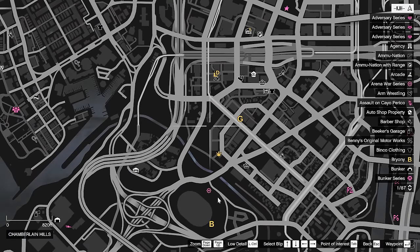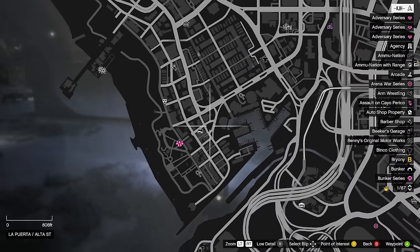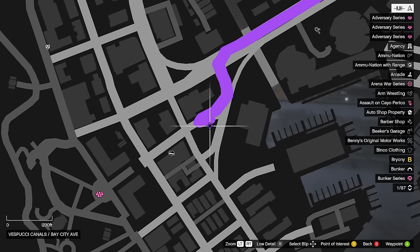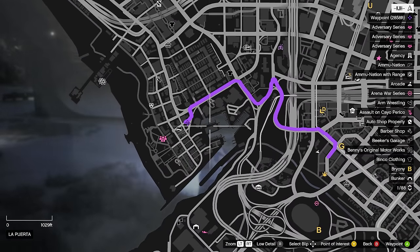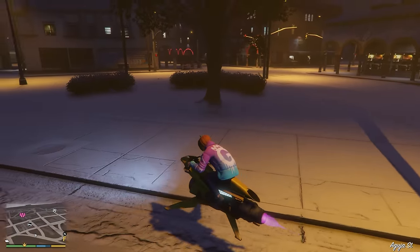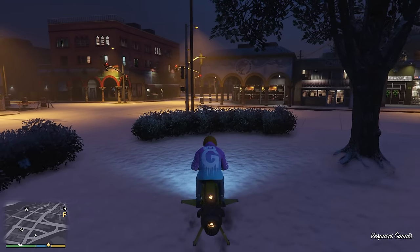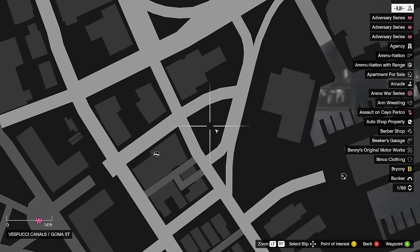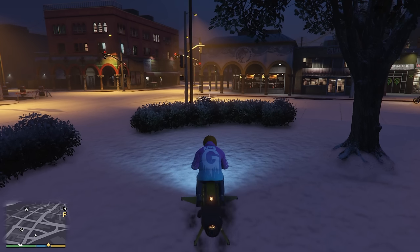For our next one, we're just going to slide on over to the left a little bit, and it's going to be this location right here. Once you get here, you'll see just this little bit of grassy area in the middle. It's going to be in this location. This is where we are — it's going to be right in front of us. I'll show you a picture on screen.